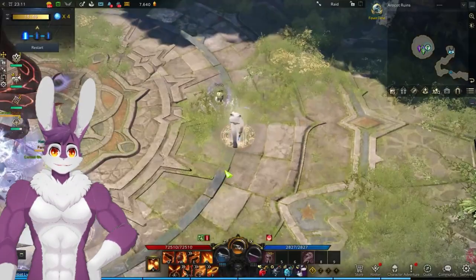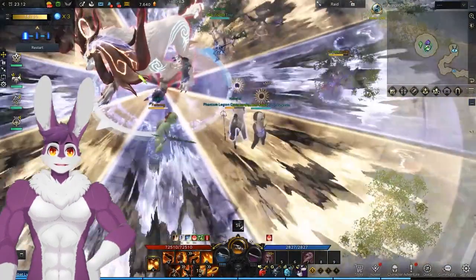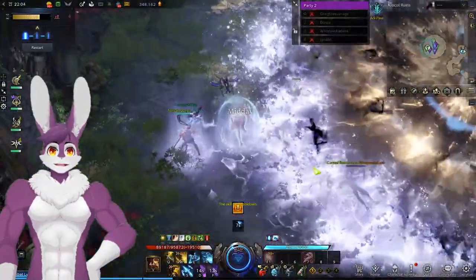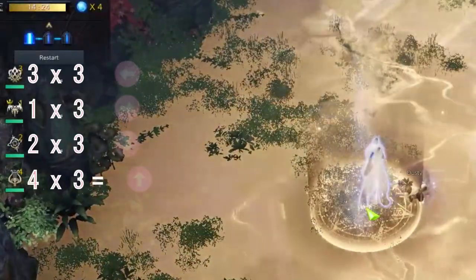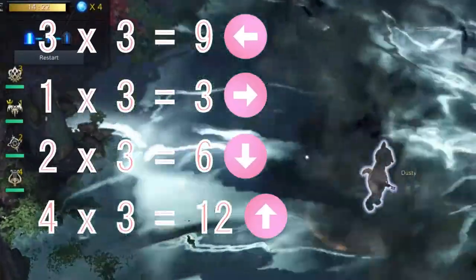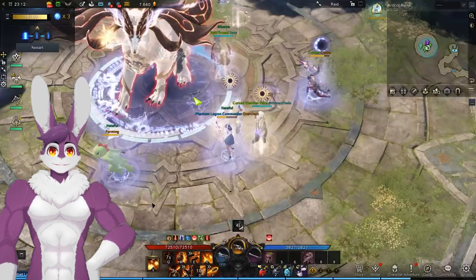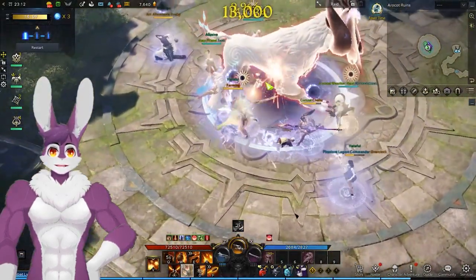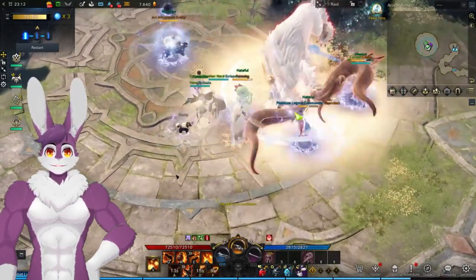Abyss Raid Argos. In phase 1, each person is assigned yellow sun or purple moon — use the color you've been assigned as a safe zone throughout the fight. When Argos lands in the middle, step in a circle that is your color in the direction of your player number times 3. A timer under Argos will start. Each player will have stacks of sun or moon. Attacking the boss transfers these stacks to Argos — an imbalance of stacks will wipe the opposite party when the timer runs out.